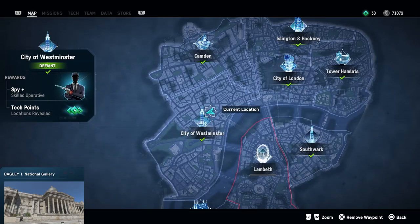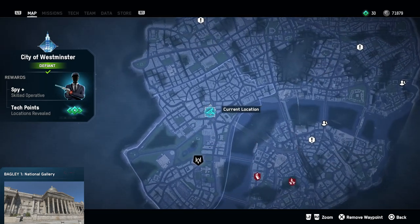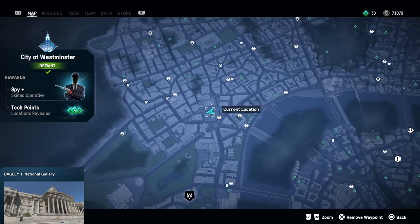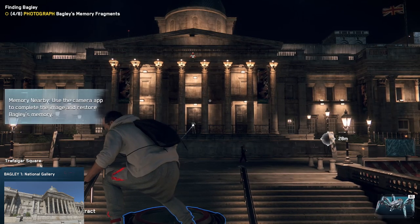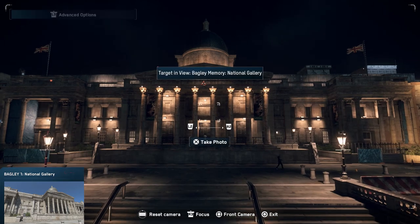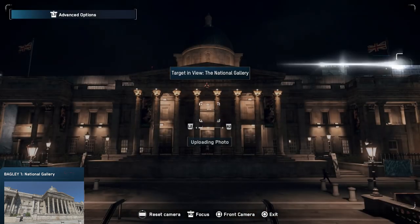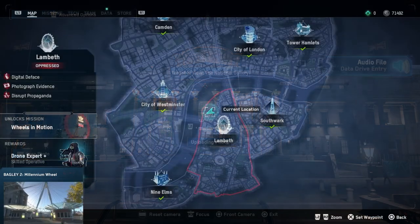For our first picture we need to be in City of Westminster. I will zoom in where I'm standing right now and we can find the National Gallery — our first picture to take. As you can see it's a restricted area as well. Just mark it on your map and walk over there, it's pretty easy. Flip out your phone, make a picture, and the first one is in the pocket. Let's head over to the second picture.